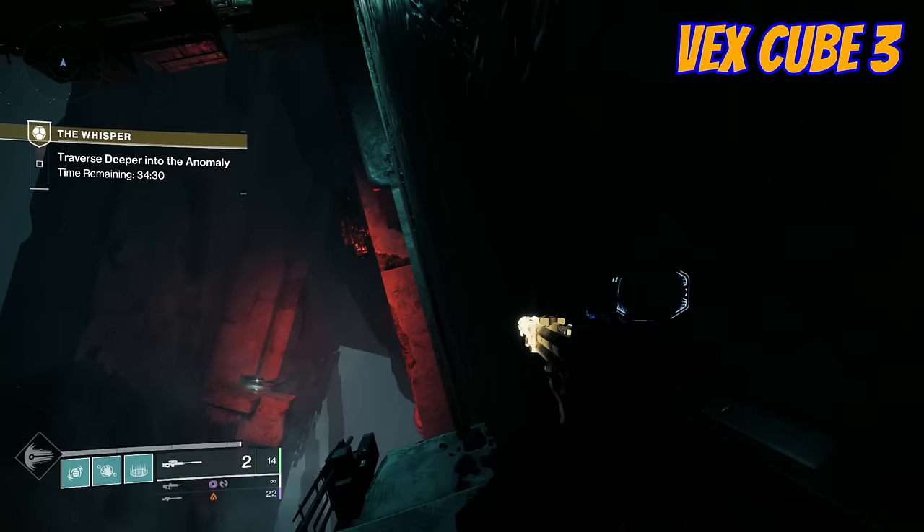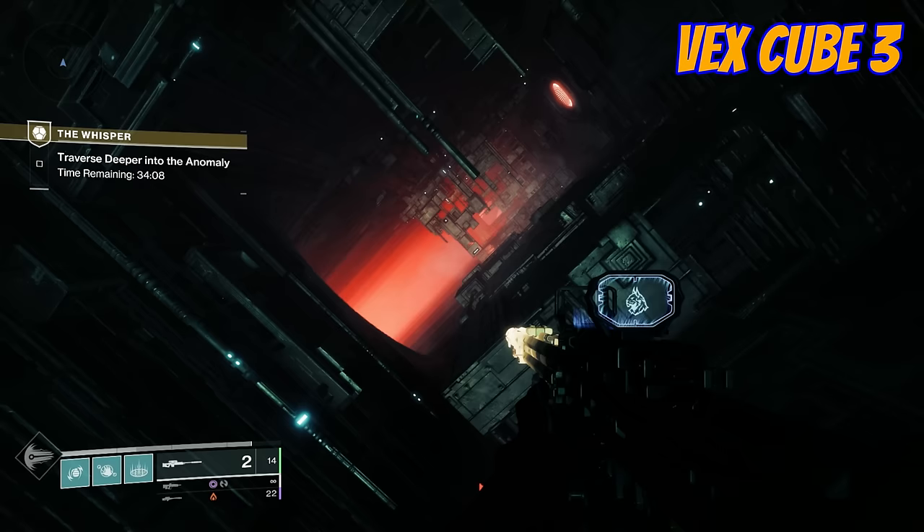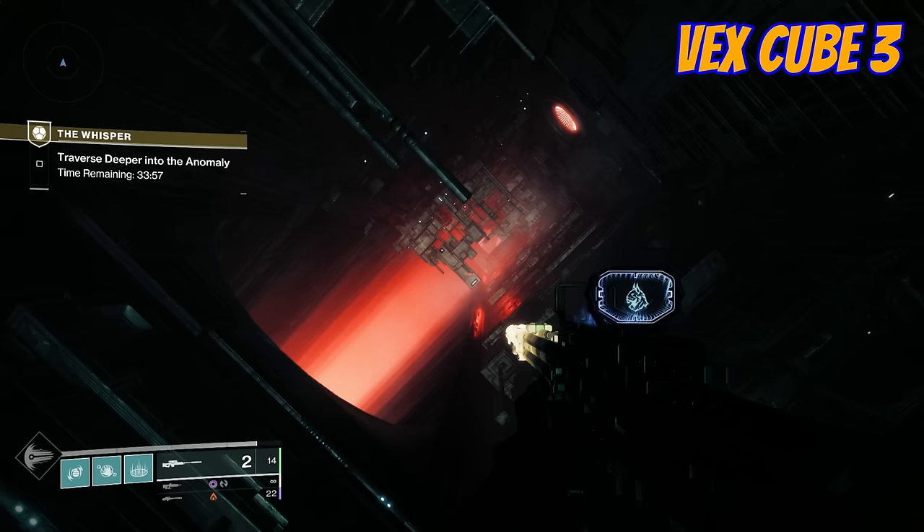Now, this section here I like to call the fun house, because it's no fun at all. The reason being is that it's all on a slope, and you've got all these pushy walls here that can push you off to your death. But the Vex cube can really help you out. The third one is just on the other side. If you're in a fire team of three, one of you gets through to the other end — once you get there and shoot it, it'll really help you out.